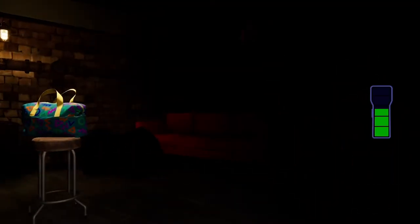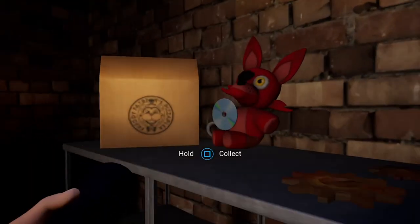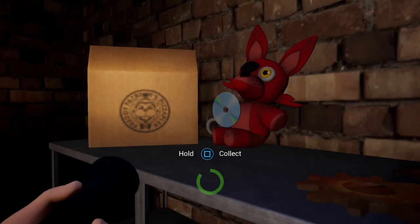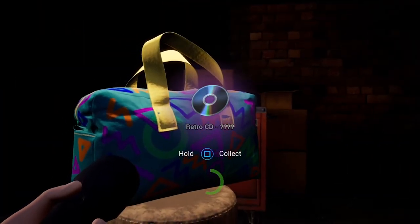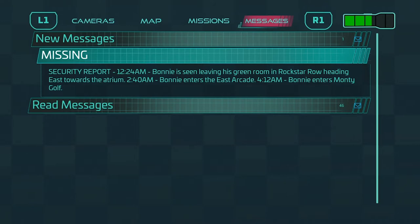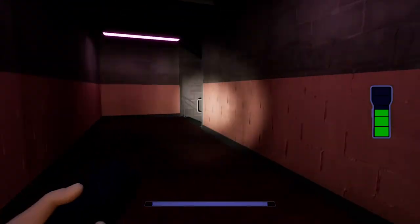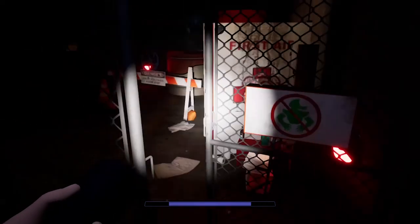Let's keep going - down the stairs we go, all the way down. There's a multi-gate over here, so let's break that open. A lore bag! Let's grab the CD and grab the bag and see if there's anything important. Missing Security Report. 12:24am - Bonnie is seen leaving his green room in Rockstar Row heading east towards the atrium. 2:40am - Bonnie enters the East Arcade. 4:12am - Bonnie enters Monty Golf. And presumably he was never seen after.